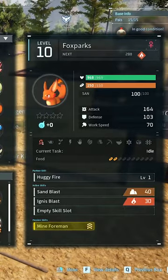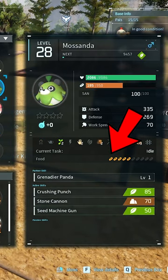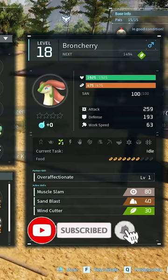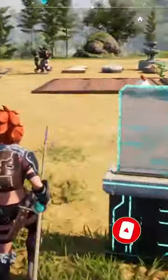Every single pal in the game also has a bread meter that indicates how much food they need to consume in order to mitigate their hunger. Subscribe and follow for more Palworld tips.